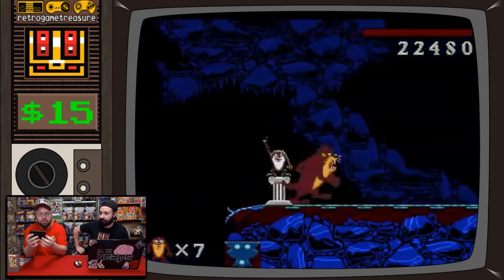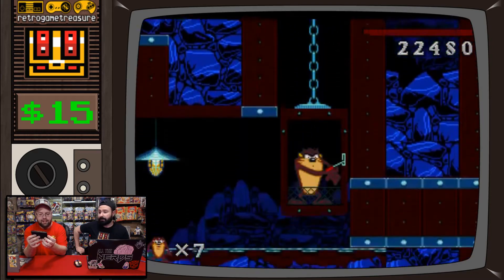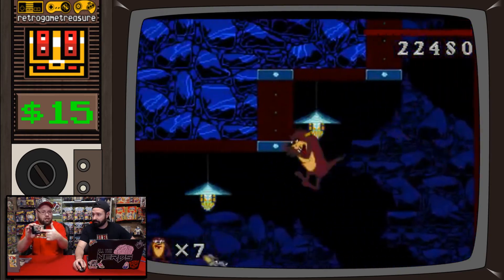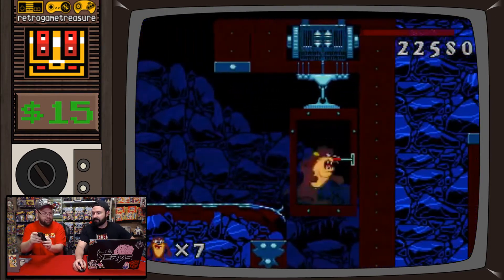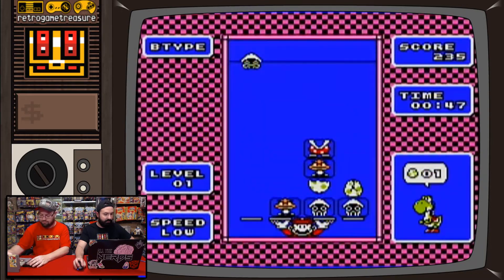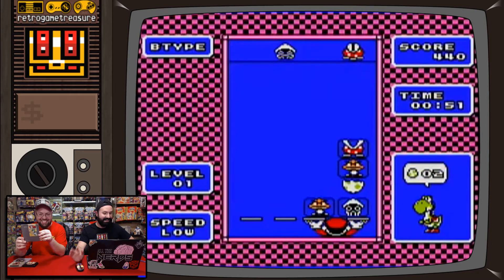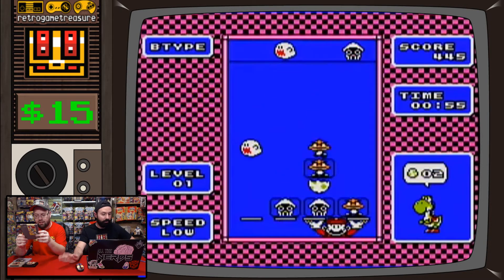I think Taz-Mania is a side-scrolling game — I've never played it but I want to. It's amazing that the label has literally no title on it — the title is only up top. Is that the same for all Genesis? I don't think so, I think they have a title there as well — which is funny. NES Yoshi — $15. For a total of $65.